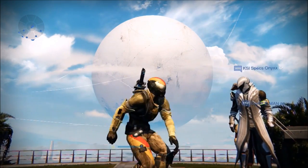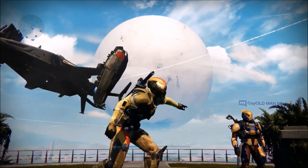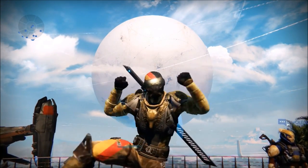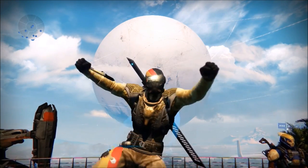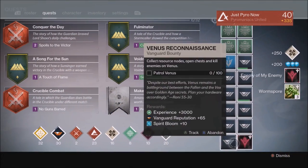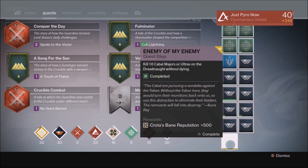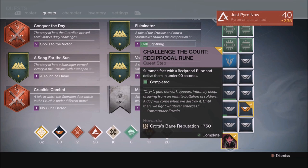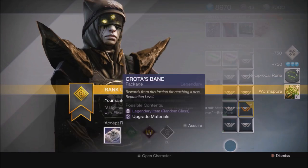The next method is honestly the easiest way to get glimmer in this game. If you have three characters, this method will net you about 6,600 glimmer a week and it takes about an hour. I'm talking about the Crota's Bane bounty. It's a three-tier bounty: completing step one gives you 200 glimmer, completing step two gives you 500 glimmer, and completing step three gives you 750 glimmer — that's 1,450 glimmer just for finishing the bounty.